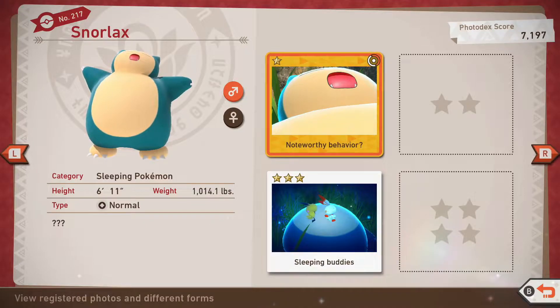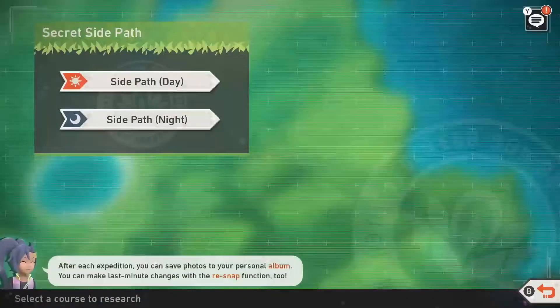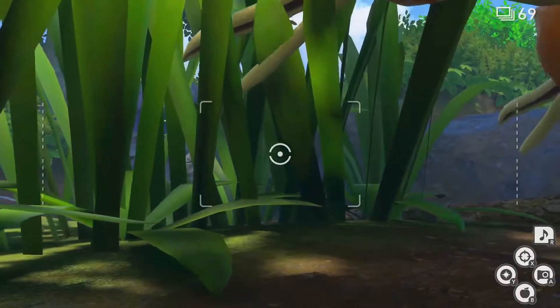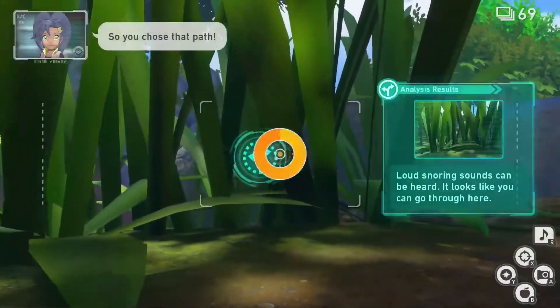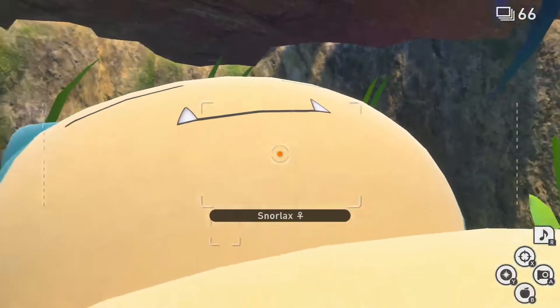Snorlax can be found on the side path during the day on Florio. In order to acquire all ratings you will need to unlock the side path during the day. For one star, go to the side path during the day and breeze through until you are stopped by a Dodrio jumping down and scaring away a Scorbunny and Pichu. When the Dodrio walks away, scan the area for an alternate path through the grass on the left. Take the alternate path and you will drive over a sleeping Snorlax shortly after.